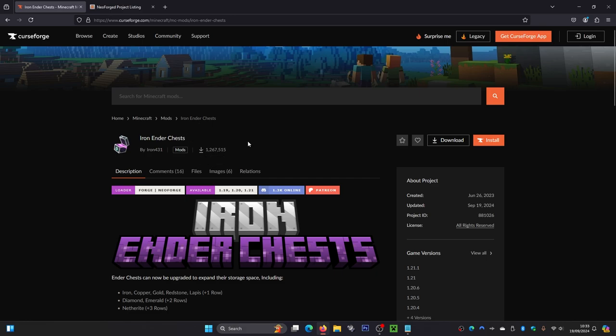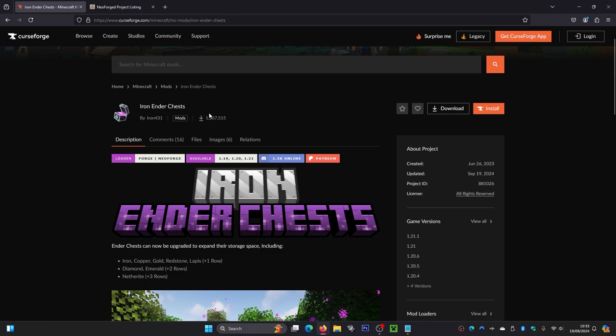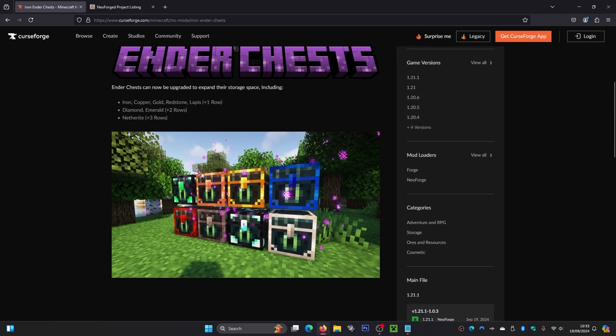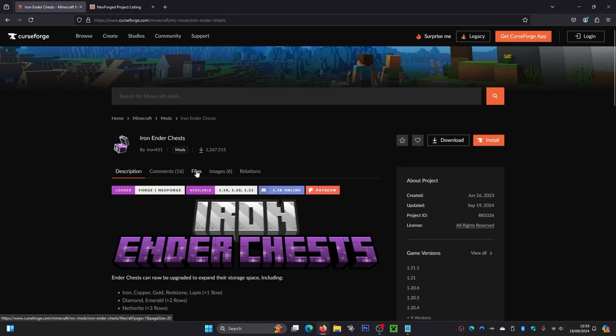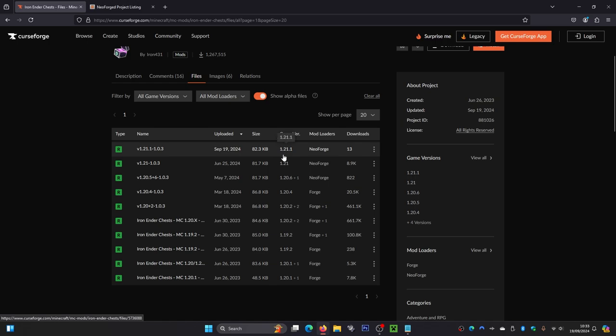Come to this website here — this is CurseForge. From here you can scroll down and have a look at what the ender chests look like; they do look pretty cool. Scroll back up and click on the little Files icon just here. From here you can see they have multiple versions and multiple mod loaders. You can download this for NeoForge or just for Forge — it's really up to you. Forge only has the older versions, so if you want the newer version 1.21.1, you'll need to download NeoForge.